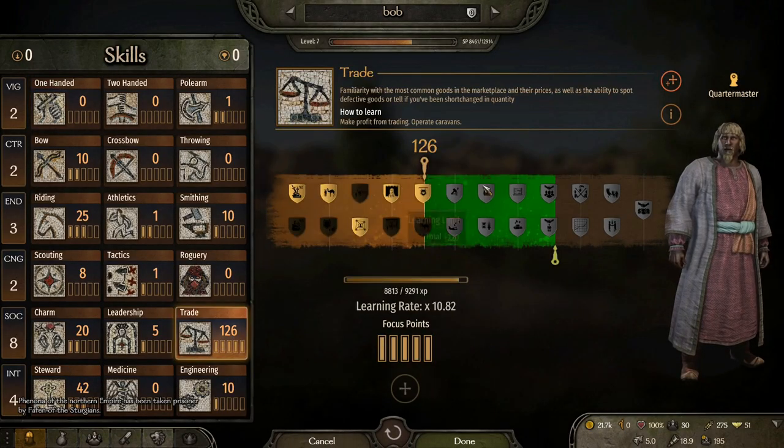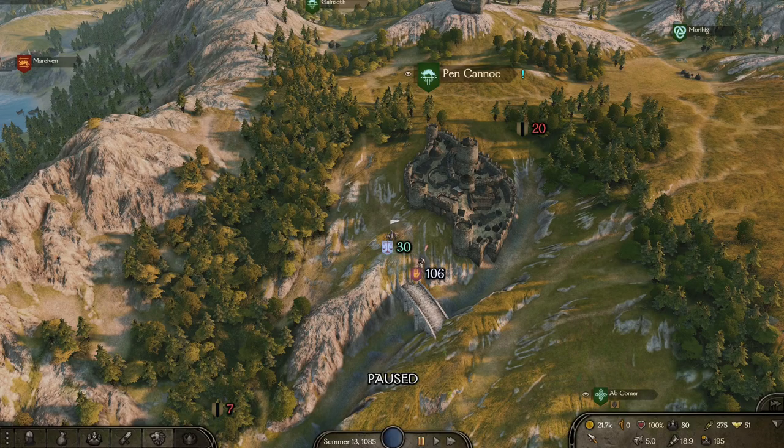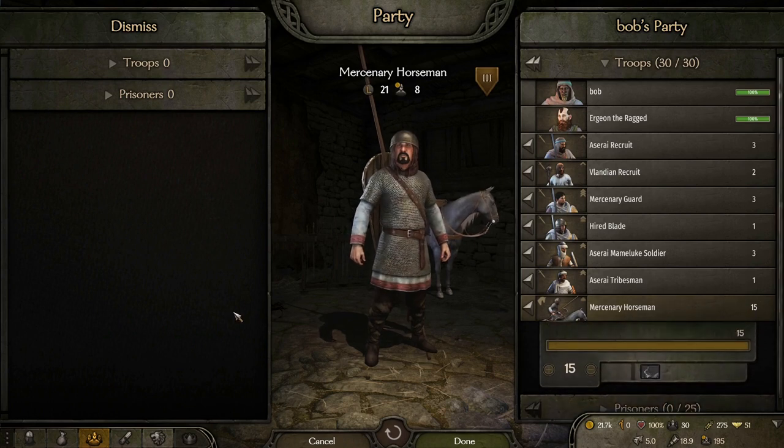We've done it. We have hit 125 trade and this is all through not using exploits for a change. There's no scumming around with companions, there's no javelins, there's no smithing. This is just trading. I currently have a crazy amount of money for this early on in the playthrough with a really strong army consisting primarily of lots of mercenary horsemen.